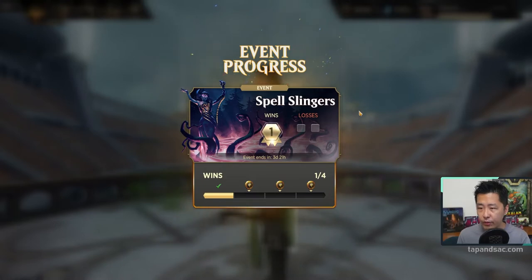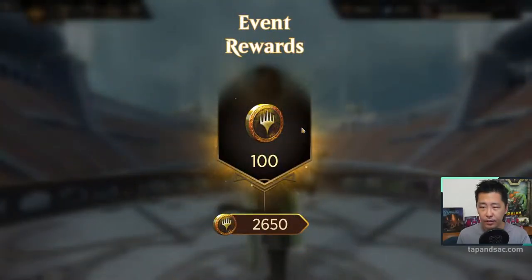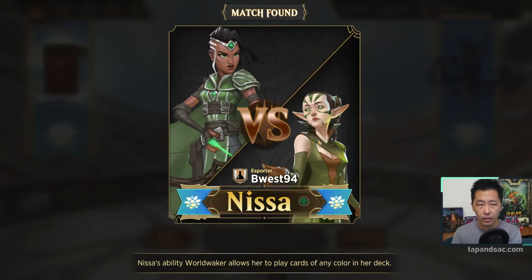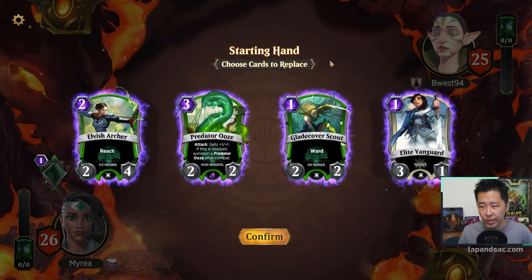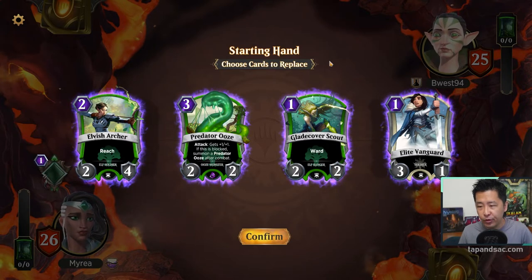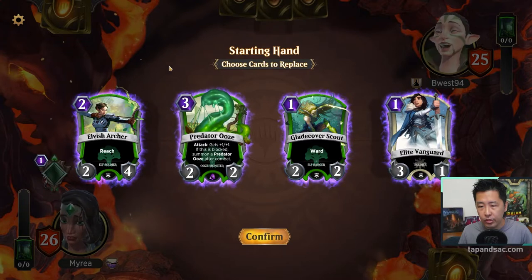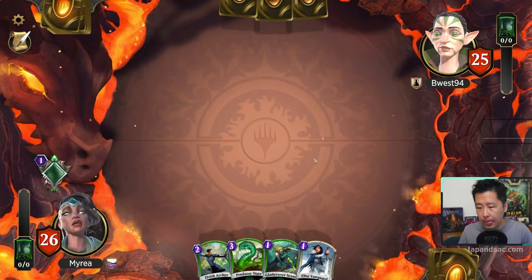We got 1 win so far in the event. That's nice. If we hit 2 losses then we're out, so hopefully we don't lose so quickly. 100 gold. Nissa is our opponent's Spellslinger. I can't remember what she does actually. Nice starting hand — a lot of cheap creatures: 2 at 1 mana cost, 2 cost and 3 cost. Let's keep this.